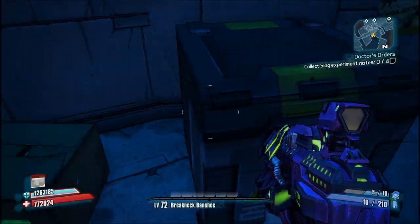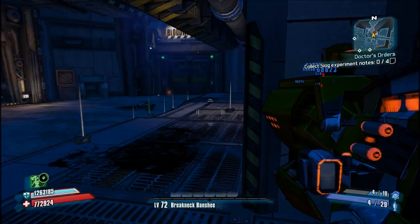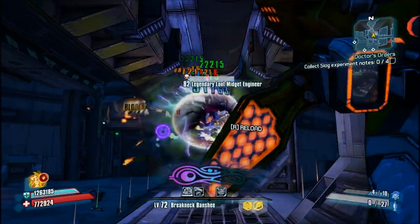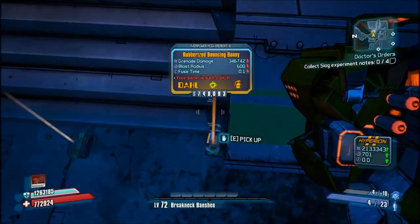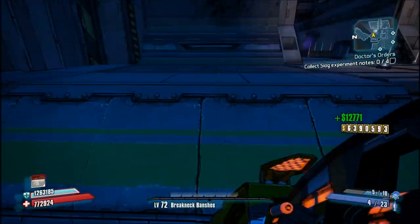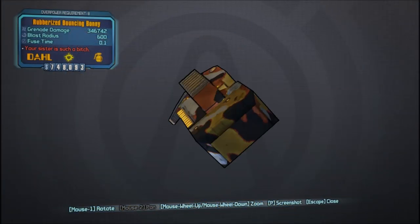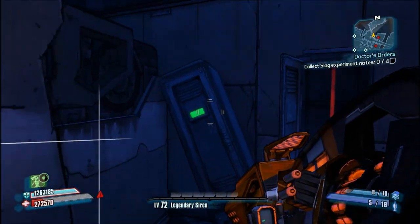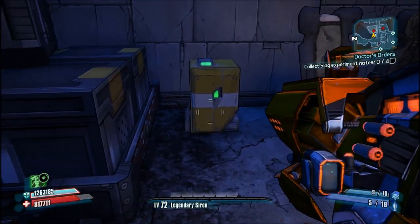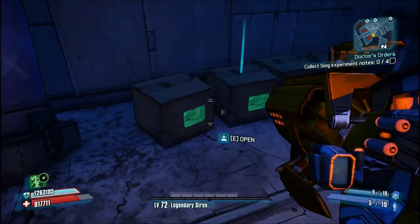I'm going to cut to when I get the legendaries. Here I think I get a Sawbar or a Bouncing Bonnie - I think I get the Bouncing Bonnie here. Yeah, the Engineer comes out, I slag him, Ruin procs, he dies, and he drops the Bonnie. Now I'm going to show a couple more clips of me doing this. I was actually recording another video at the same time so those clips are pretty well narrated. Give me some rocket ammo - yes! It's like they knew. The Borderlands 2 gods - or more like the RNG gods - are watching over me.